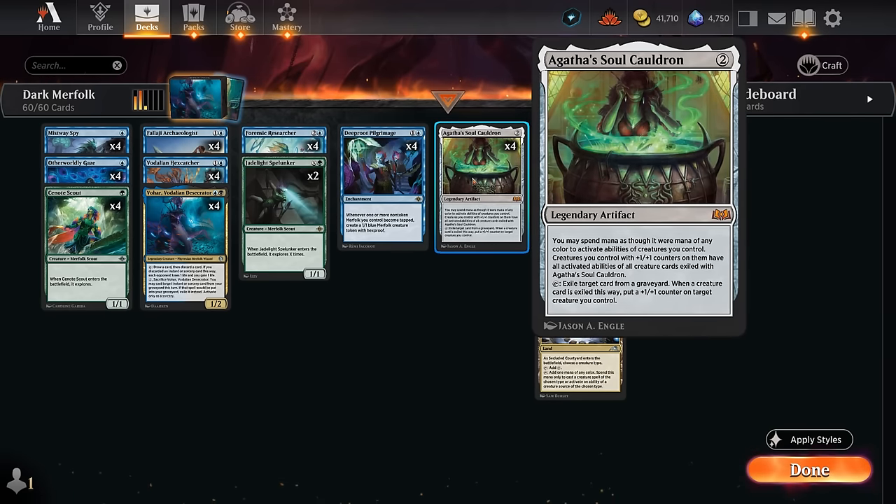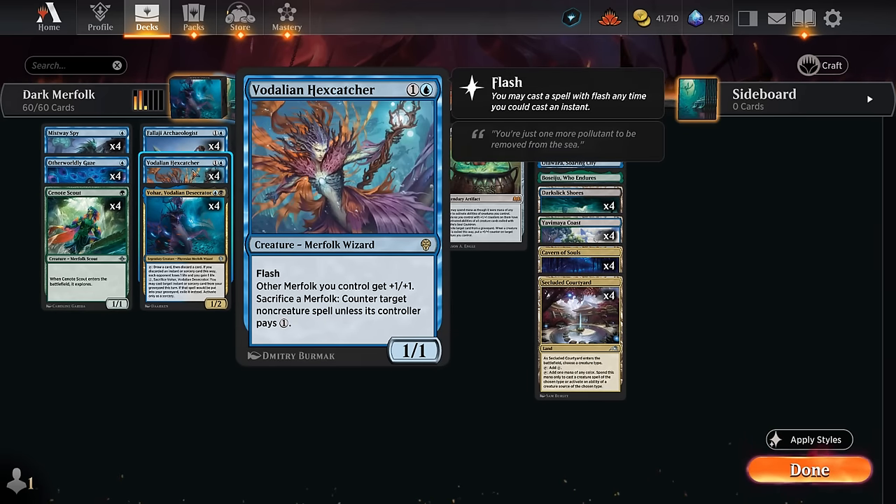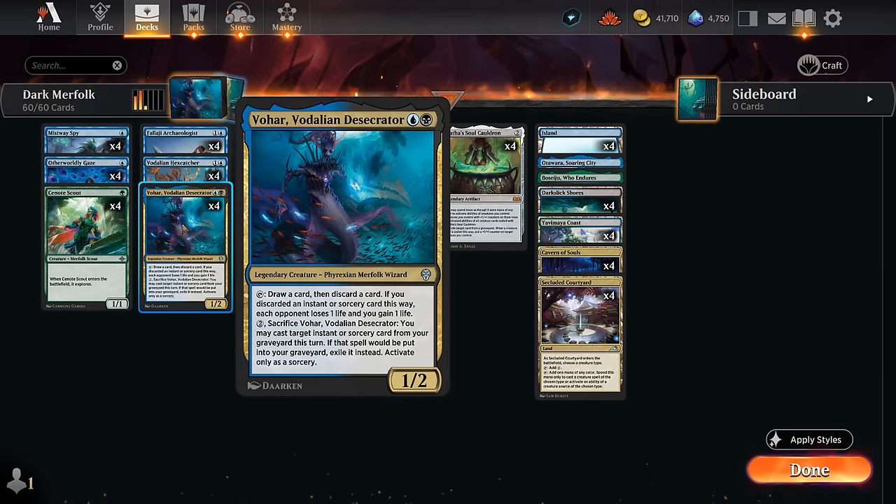The Soulcauldron has a few other Merfolk it can exile to grant their abilities to the rest of the team, including Vodalian Hexcatcher, which can sacrifice a Merfolk to counter target a non-creature spell unless its controller pays 1 mana. This is very useful — if we successfully combo off and make all the 1/1 tokens we want, we don't want our opponent to untap and cast a board wipe. With Hexcatcher we can prevent that, and it's also a Lord giving our other Merfolk +1/+1, playable at instant speed. Vohar is another Merfolk with a nice activated ability letting us draw and then discard, and if we discard an instant or sorcery each opponent loses one life and we gain one.